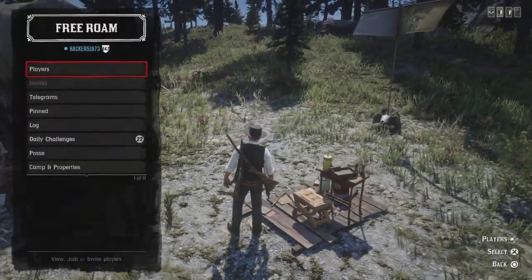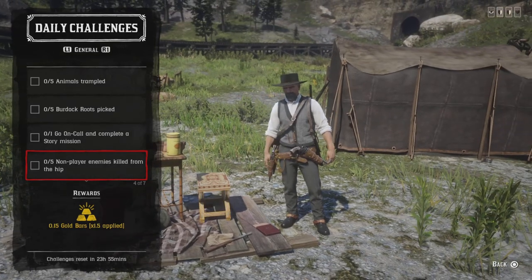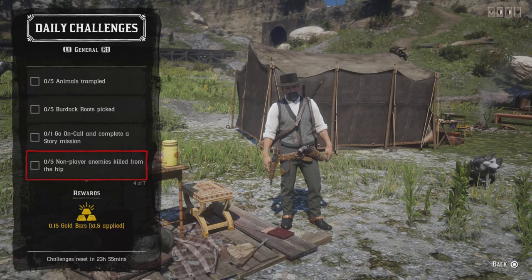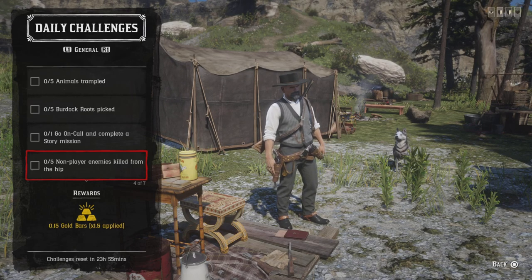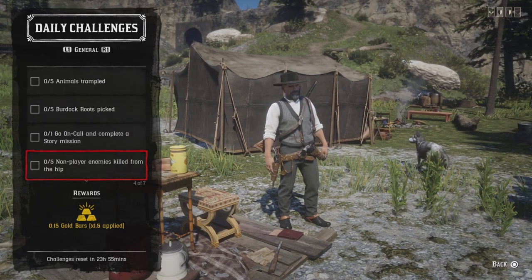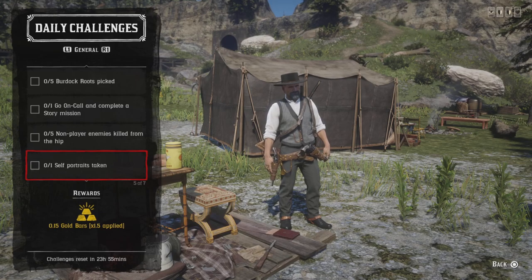For five non-player enemies killed from the hip, just go up to any NPC — like a hideout or roadblock, or any kind of free roam event. Pull out your weapon using the air-G button and kill five enemies. That challenge will be completed. If you hit R2 you'll draw your weapon from the hip, and once you get five kills that challenge is done.